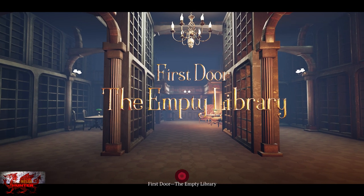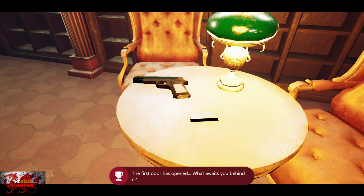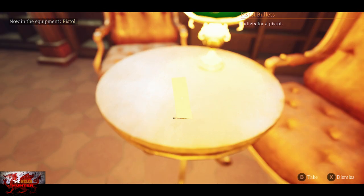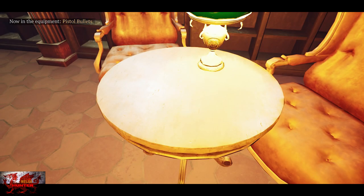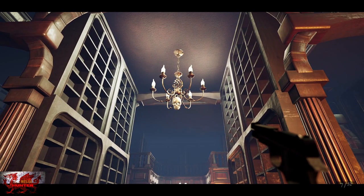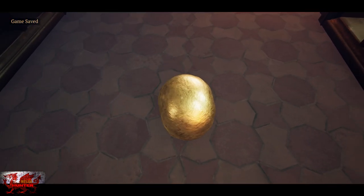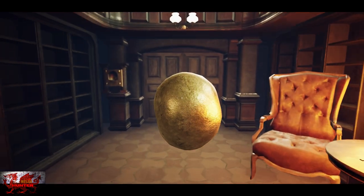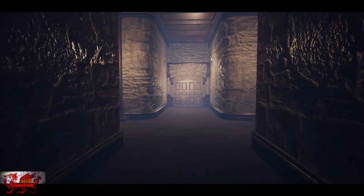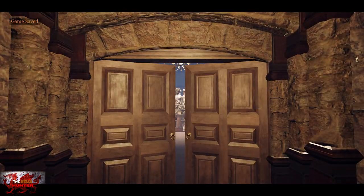Here's the first door - you'll get an achievement every time you go through a new door. Turn to the right, pick up the gun with X, then pick up the ammo and press B. Turn around, look up at the ceiling and you'll see the golden skull on the chandelier. Shoot it down with X, then pick it up. Move forward and it will automatically be placed in the golden skull hole to your left.